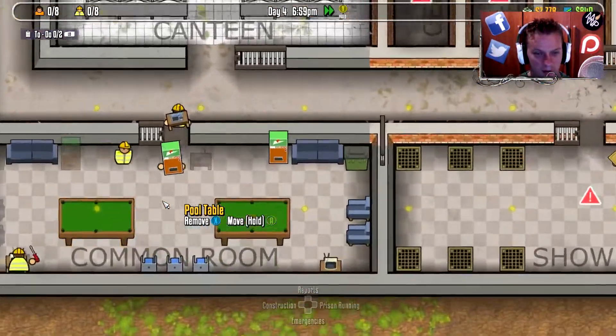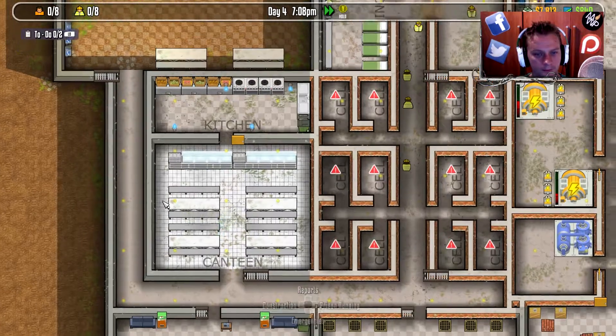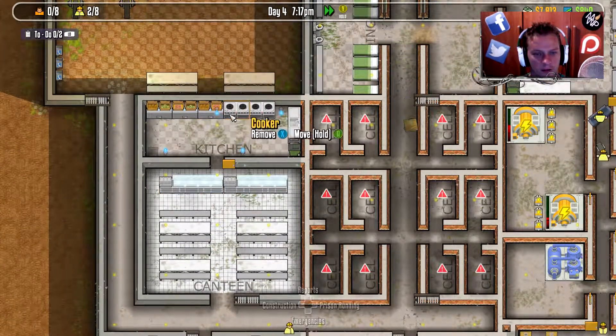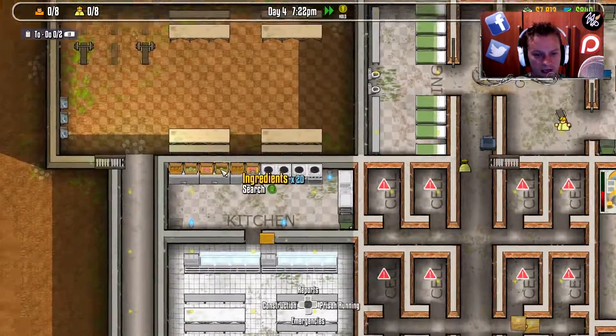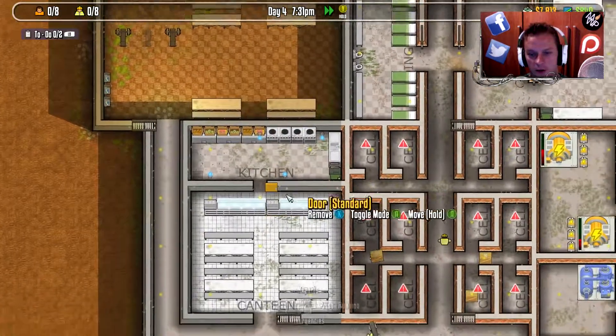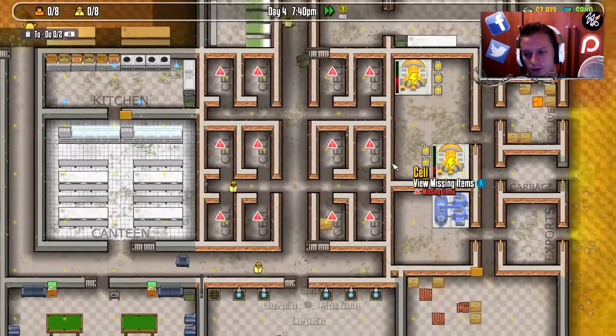Look at them installing all the things — our little common room is coming together really nicely, everything's looking amazing. These are requiring water, so we're going to have to hook up those things with some water supplies. We now have refrigerators to keep our food from going bad — that's definitely a good thing. Luckily the sink happened to land exactly on the large water pipe, so that's super handy.